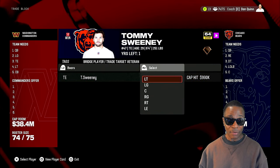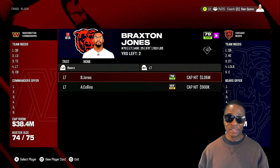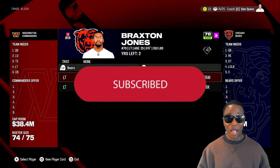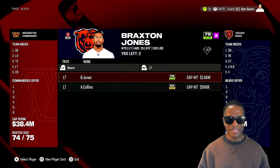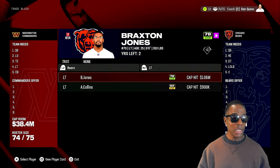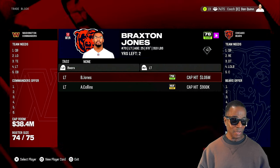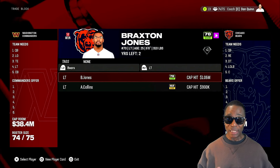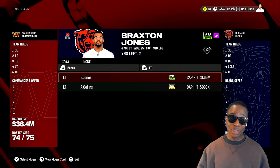Let's go to the left tackle. Braxton Jones is sitting right there — young guy, 25 years old, 6'6", 310 pounds. Wow. He's an overall 78. It says we have our needs listed up on the top left — we need left tackle. Even if I don't want to make the upgrade, it lets me know there's a guy on the trade block.